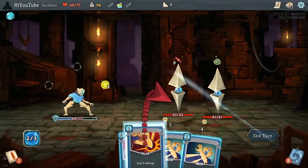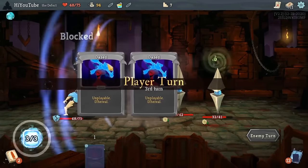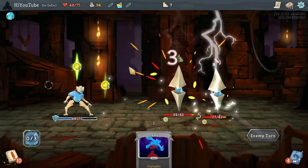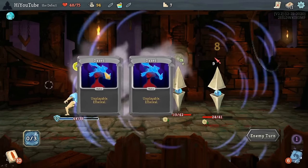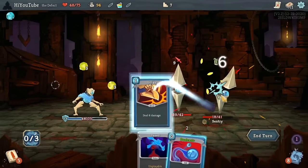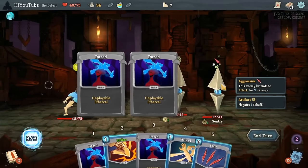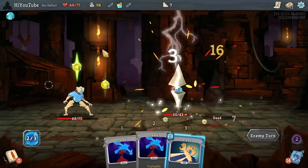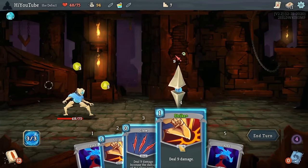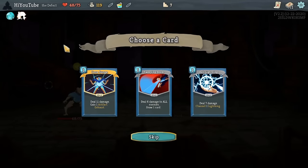We got really lucky with the Lightning Strike on the back Sentry there, and so we end up with a pretty clean Elite fight. But this Sentry fight will give us a little preview of where the challenges of Minimalist can start to lie. Quite a few enemies in Slay the Spire add status cards to your deck — whether to your draw pile or to your discard pile — and the Sentries in Act 1 are one of the first that do so. The relatively small size of our deck means that these status cards are far more impactful.